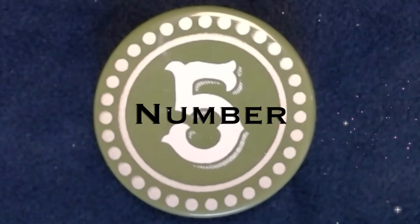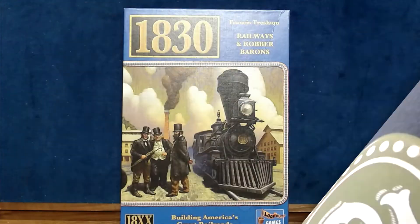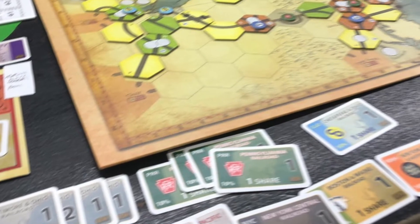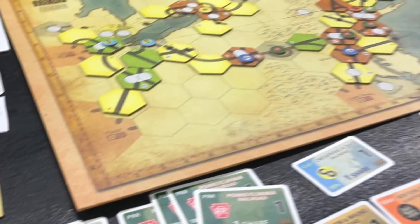Number five. The granddaddy of 18xx games, designed by Francis Thresham and based on 1829, it was first published in 1986 by Avalon Hill. After 35 years it is still available from Lookout Games and is by far the evergreen of the 18xx genre. All other games are compared to 1830.